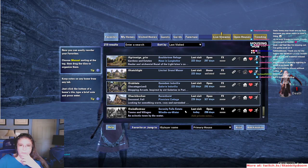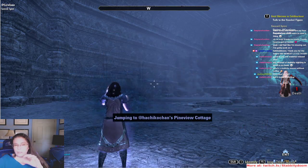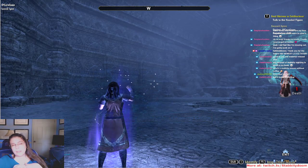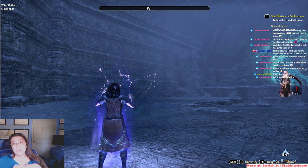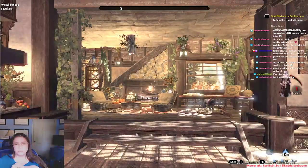Let's do Hachiko-chan's Pine View Cottage. The description: 'Looking for something warm, cozy, and surrounded by nature? Then welcome to your new home in Pine View Cottage — Ravenhurst.' Hachiko is also on Twitter and she posts a lot of how-to videos, so if you want to learn how she builds houses you really should follow her. Her name is the same: Hachiko-chan, and she's super nice.